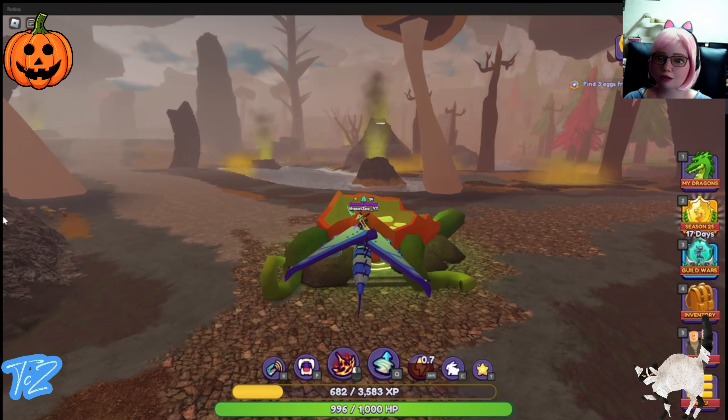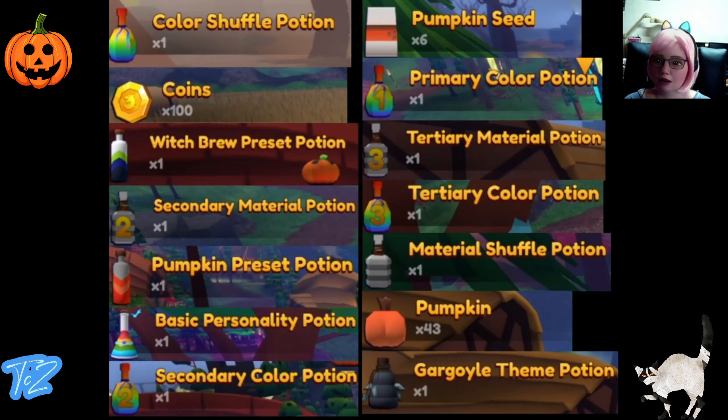Color shuffle potion — cool. Here are some of the things that I found in the pumpkins after hours of smashing. Luckily when they give you pumpkins itself you can sell it at the merchant. I got 15,000 coins at the merchant for — oh it was over 500 pumpkins, I think it was 800 and something pumpkins. So it helps — don't complain if you only get pumpkins.